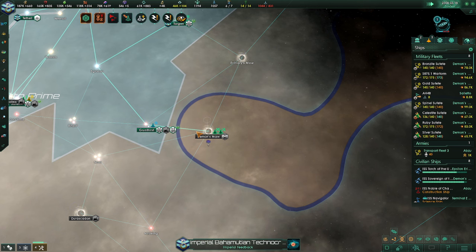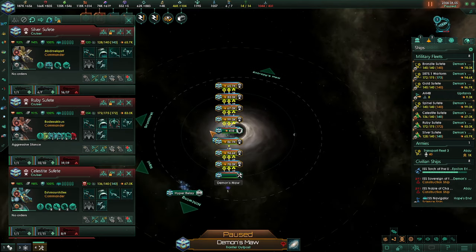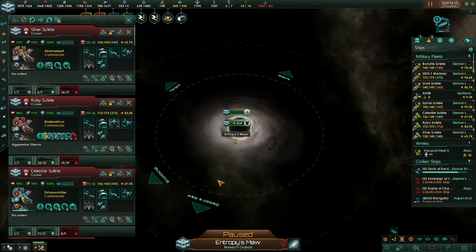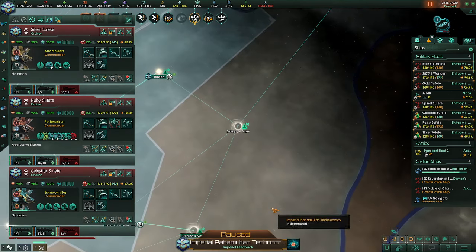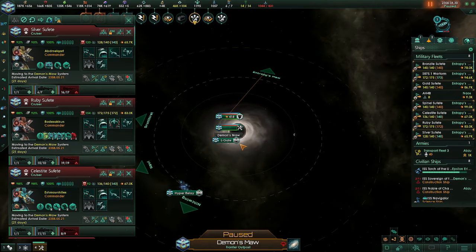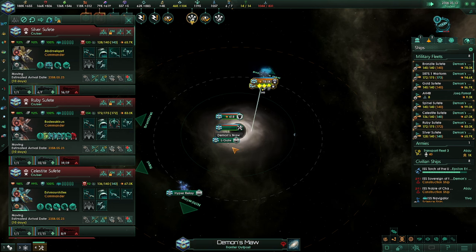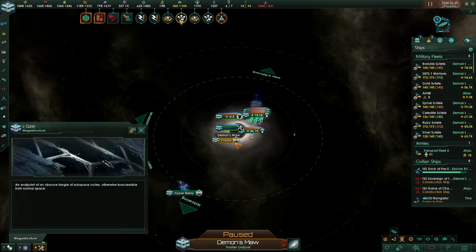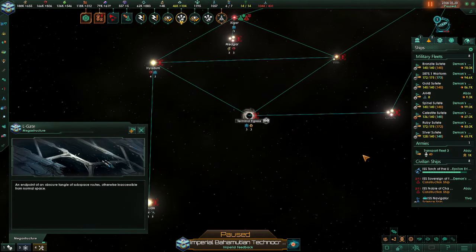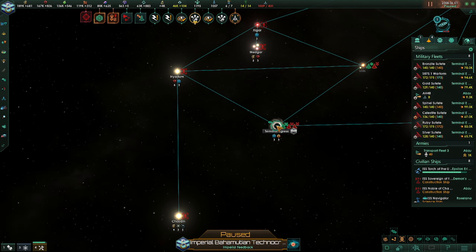System scan complete. Construction online. Perfect. Let's take the fleet and head to Entropy's Maw — right here. Incoming transmission. Wait, that's not where I wanted to go. Terminal Egress is where I wanted to go, not Entropy's Maw. Hostile fleet within range. Let's travel through here.